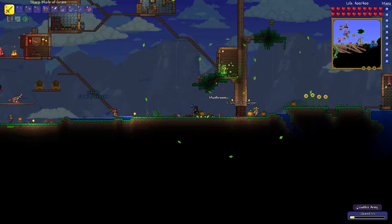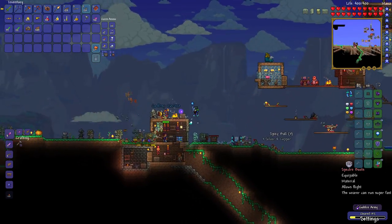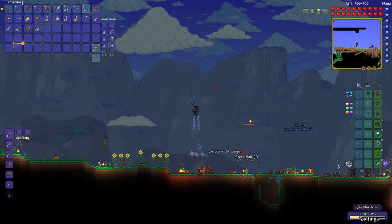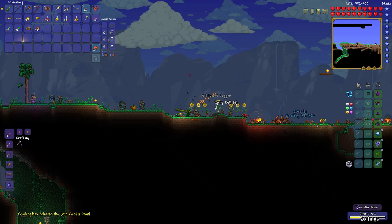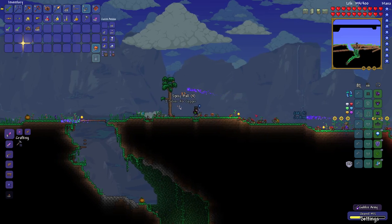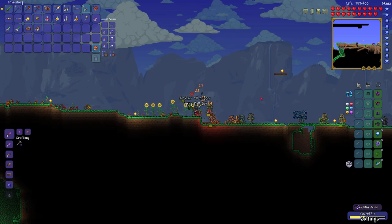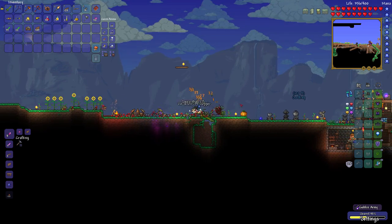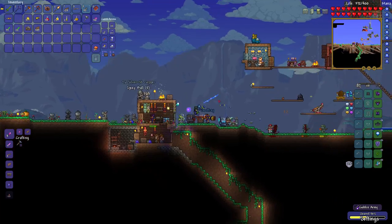Right, so I explored underground and found Hermes Boots, which let me run fast. I mixed those with my jet boots to make Specter Boots — I run fast and can do the flight thing, which is pretty cool. You were already faster than me too! I just found them underground in a random chest. I can run fast once I build up a little speed, and I still have my flight. I also got an Aqua Scepter from the dungeon — apparently it's quite good.